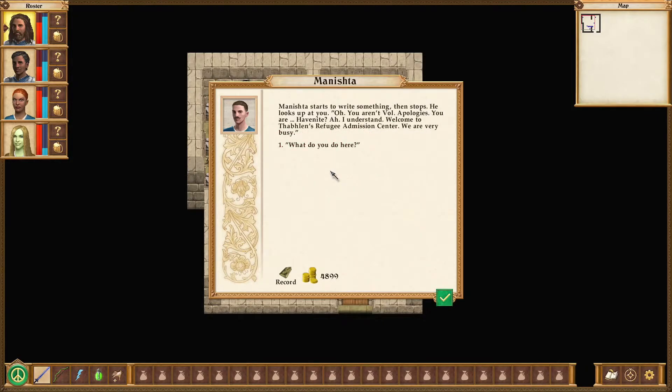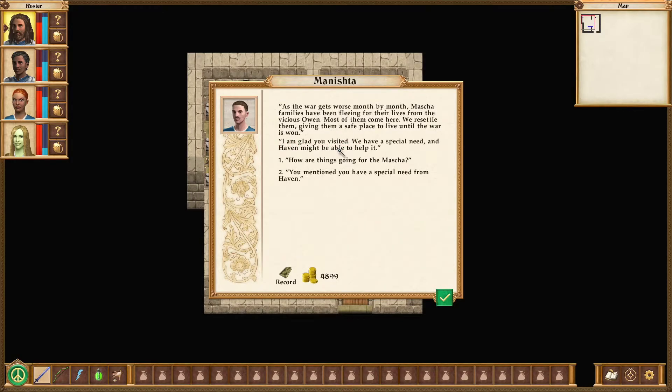Manishta starts to write something and then stops. He looks up at you. Oh — you aren't Vol. Apologies. You are Havenite? Oh, I understand. Welcome to Tableron's Refugee Admission Center. We are very busy. What do you do here, besides admitting? As the war gets worse month by month, Masha families have been fleeing for their lives from the vicious Owen. Most of them come here. We've resettled them, giving them a safe place to live until the war is won. I am glad you visited — we have a special need, and Haven might be able to help it.